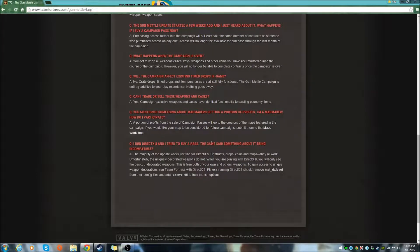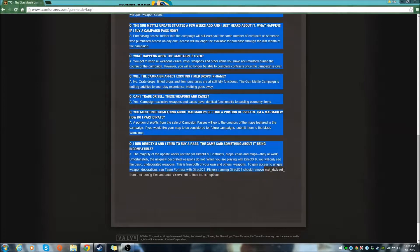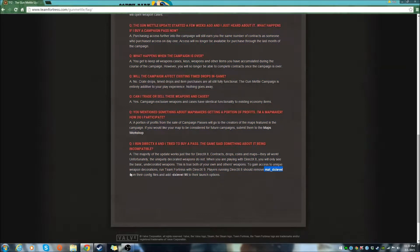I run DirectX8 and the game said something about it being incompatible. The majority of the update works just fine for DirectX8 — contracts, coins, and maps all work. Unfortunately, the uniquely decorated weapons do not. When playing with DirectX8, you will only see the basic undecorated weapons, both for your own and others' weapons. To gain access to unique weapon decorations, run Team Fortress with DirectX9. Players running DirectX8 should remove mat_dxlevel from their config files and add -dxlevel 95 to their launch options.